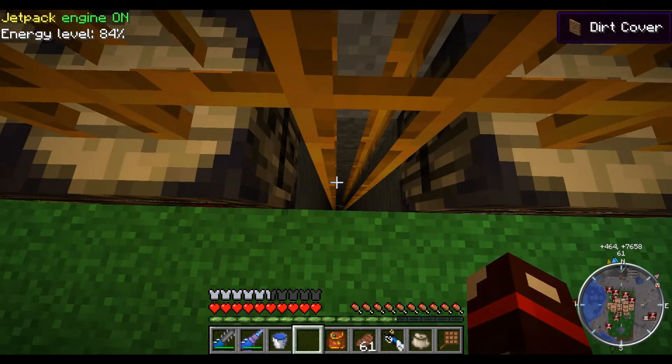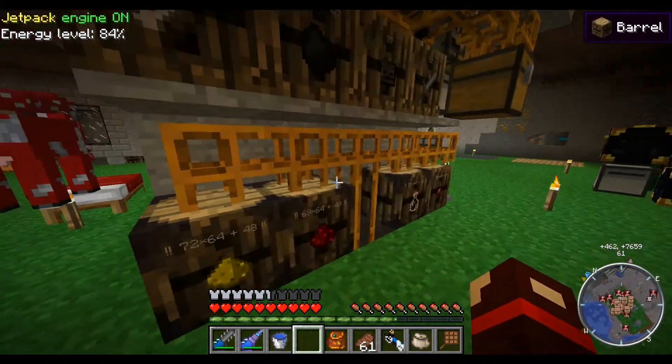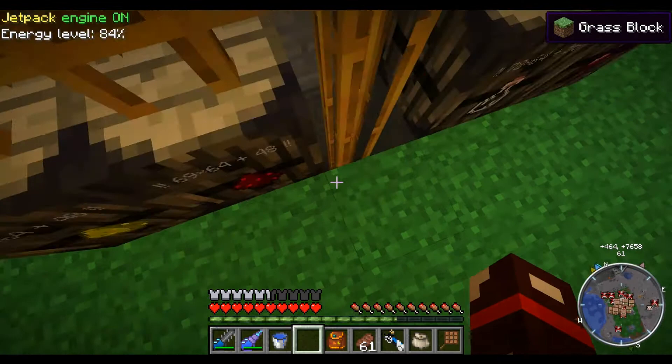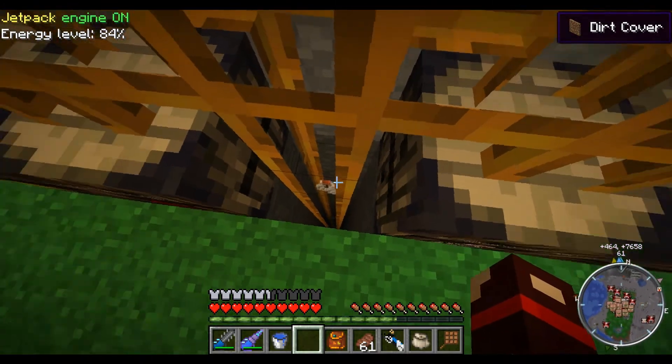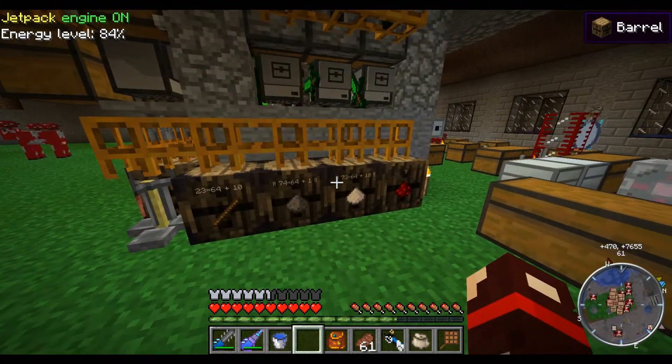There's a witch spawner about ground level here. It's just a three-by-three shaft straight down, like 40 blocks or so, and they just die to fall damage, and then all their stuff comes up here.